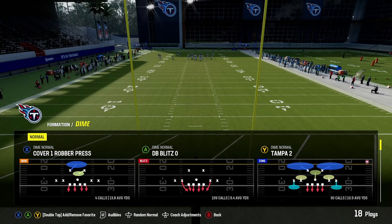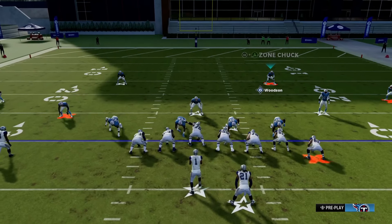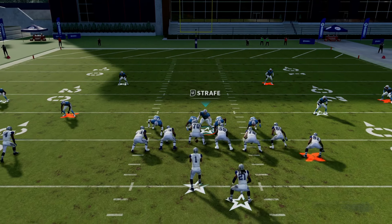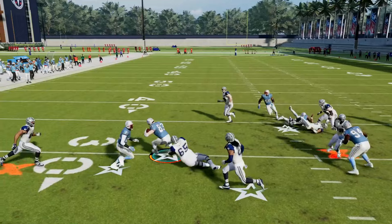The next play is in the same formation as DB Blitz Zero — it's called Tampa 2. This is a good play to hide your blitz and fake blitz your opponent. It's the same formation, looks identical, but you're covering the pass very well. All adjustments are the same, except you want to put the inside cornerbacks on curl flats by pressing A or X on the player and pushing the left stick to the right. Your sole objective is usering the middle of the field — that's all you're worried about.